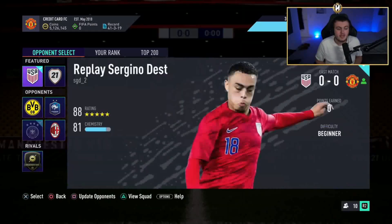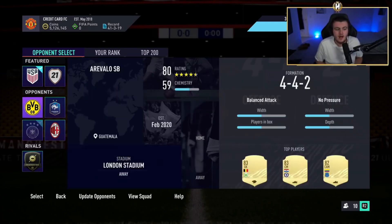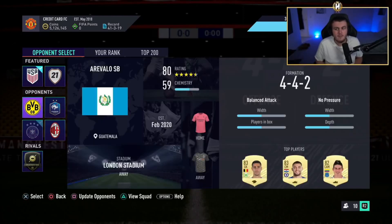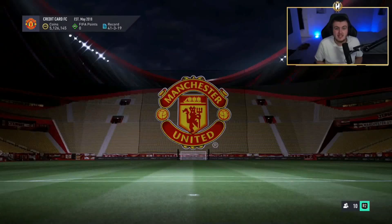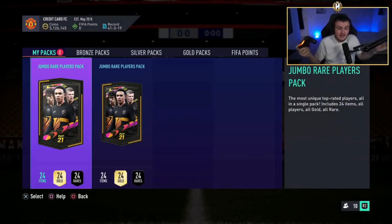If you get a team with, say, 59 chemistry, you'll find some of them have outfield players in goal, making it even easier. I've gained 9,000 squad battle points from all my Beginner games, so you'll end up getting Squad Battle rewards at the end of the week. If you play 10 to 13 games and score about 40 goals a game, you'll find yourself with a decent amount of Squad Battle points — you can even play a few more games on higher difficulty and kill two or three birds with one stone.